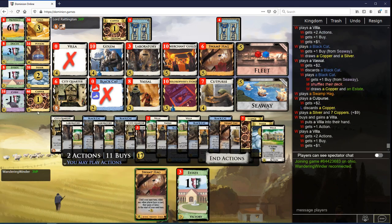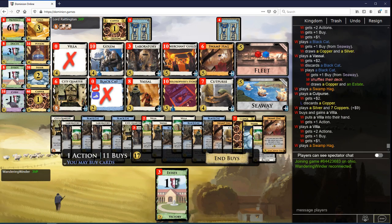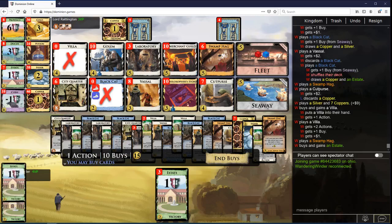You go Villa, you swamp hag, you buy eight estates, and that's it. You could buy coppers or a city quarter — it actually doesn't matter. You don't want to buy curses.